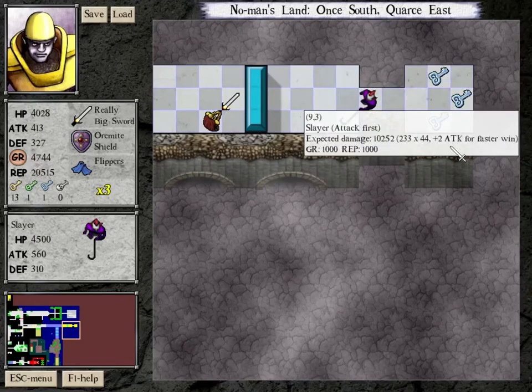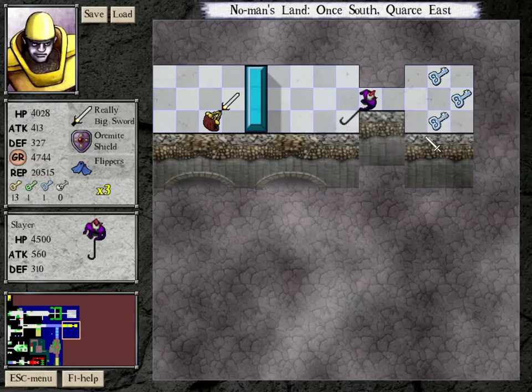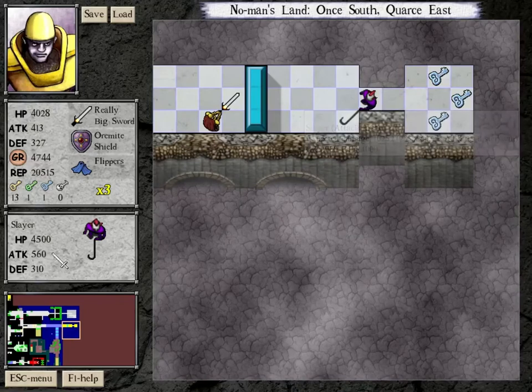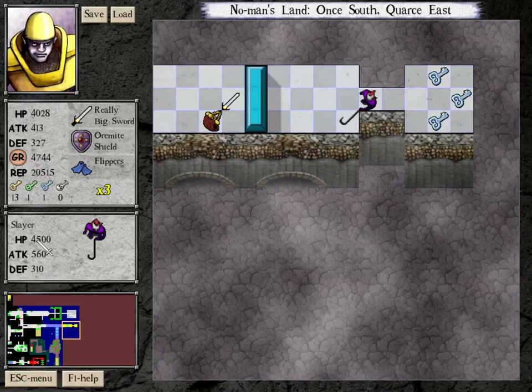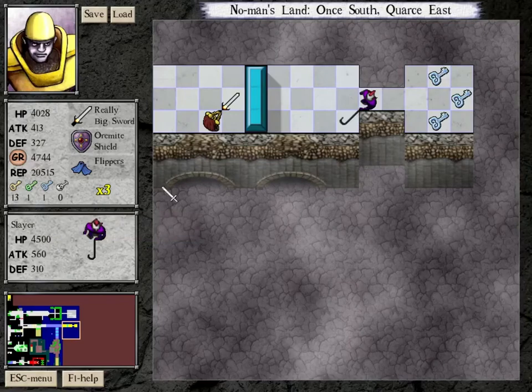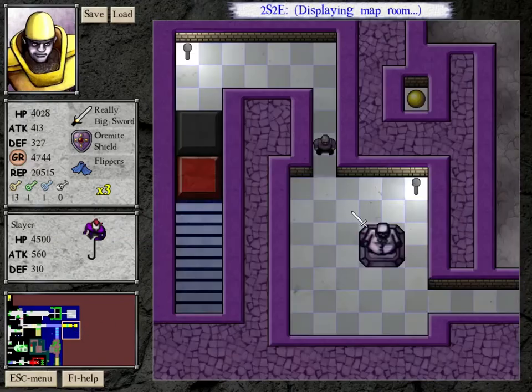I could collect up a little more health and totally kill him right now. He's hitting me 44 times. Two more attack would reduce that some amount. So 560, 310, 4500. Archivist had 500 defense, 800 attack, and 1000 HP? Am I remembering those numbers right? I believe it was 1000, 800, 500.